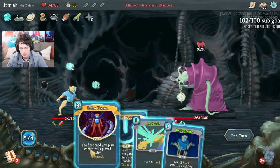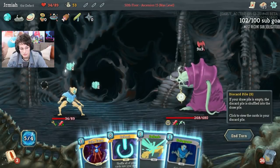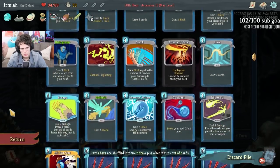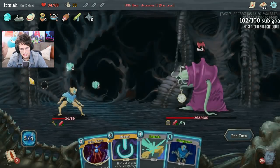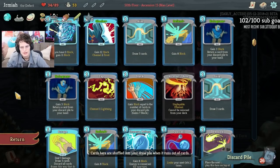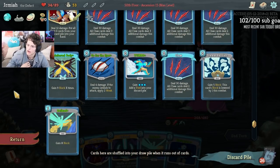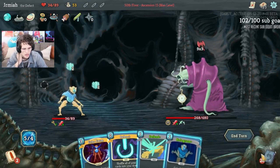We can do Turbo, Echo Form. Or we can do All for One right now. Do we have lethal right now with All for One? I didn't finish off a Reboot. Where's my Beam Cell? It's literally right there. My Beam Cell is right there. If I do Hologram All for One—